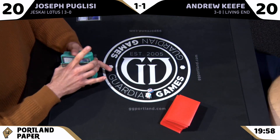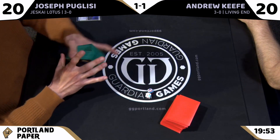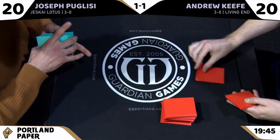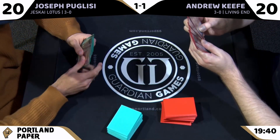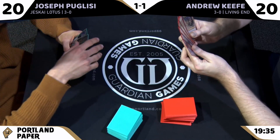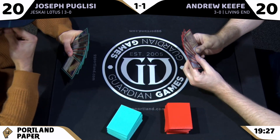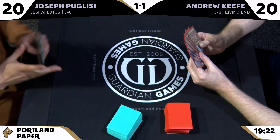Ian had a funny story — he lent out Neobrand and swapped a Springleaf Drum for a Chromatic Star as a proxy prank. The player drew it mid-game and their mind raced trying to figure out why it made sense in the deck, not realizing it was just a one-mana artifact standing in for the Drum.